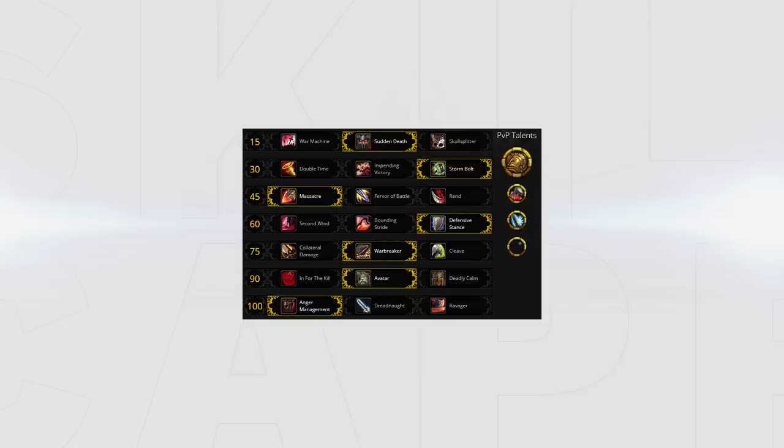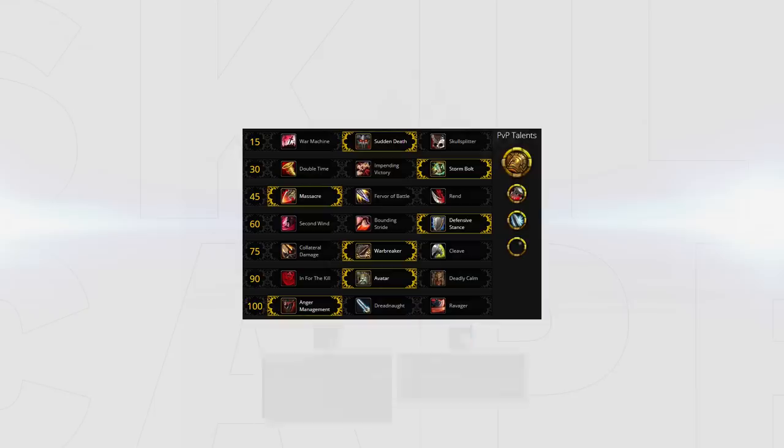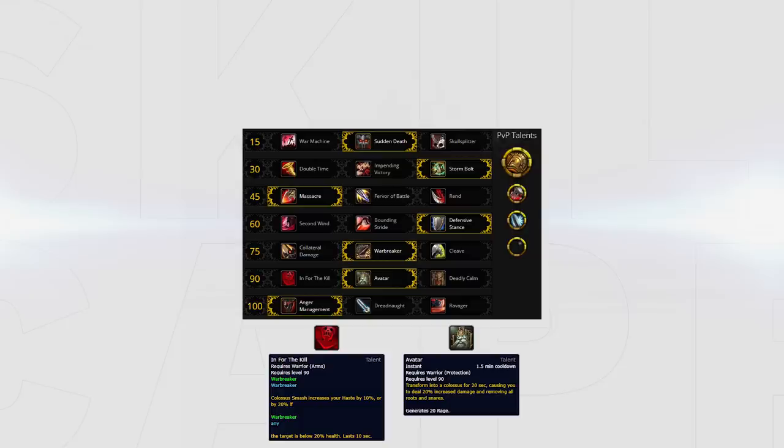For single target, I'd still recommend the normal build, although Wallbreaker and Sharpen Blade could be swapped out more depending on what you face. In for the Kill could also be used over Avatar if you have uptime and you prefer a more sustained increase to your overall damage instead of the burst that Avatar provides.